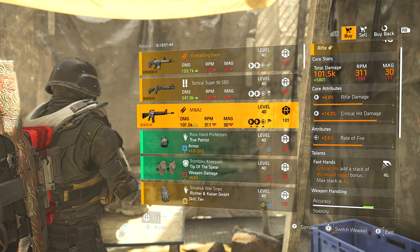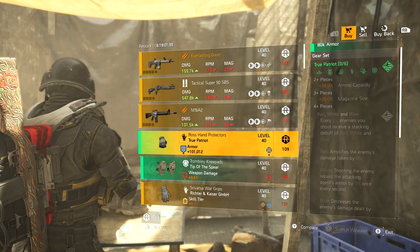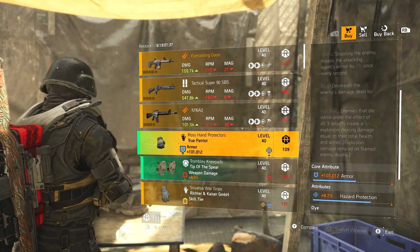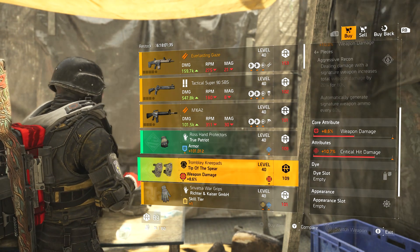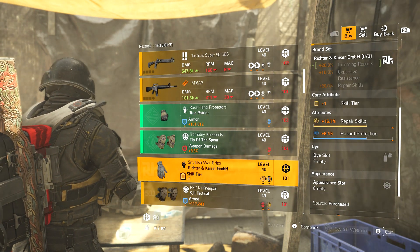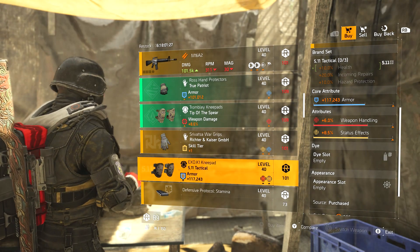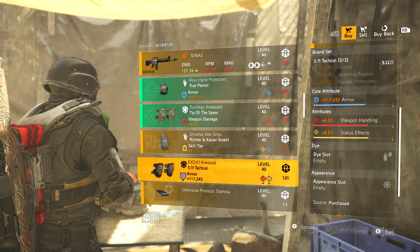I really wish the devs would do something about these burst fire weapons — just make them a much more viable option — because I do love the M16A2 but it just doesn't work in this game. Two True Patriot gloves with armor and hazard protection. Tip of the Spear knee pads — weapon damage, crit damage. Richter and Kaiser gloves — repair skills and hazard protection. 511 knee pads with full rainbow, so definitely moving on.